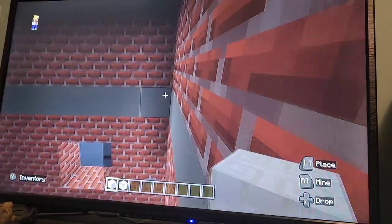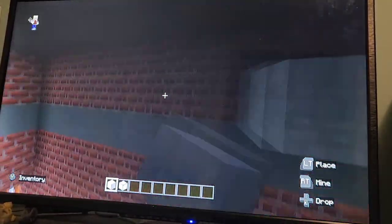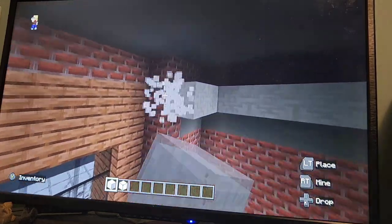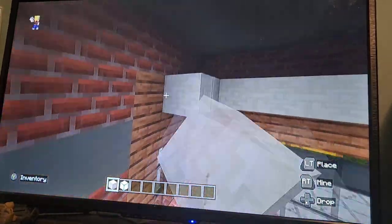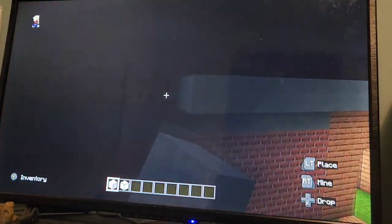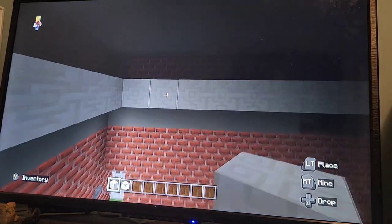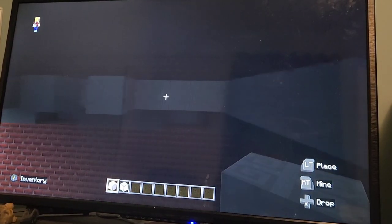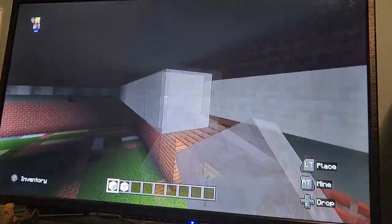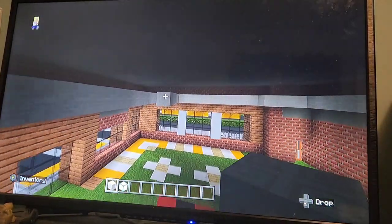First thing we're going to do — right above the light gray concrete here, you just want to start putting a chiseled quartz frame around here, and then wrap it into this part of the building because this part's kind of indented. Then you would go all the way around. Then you just want to leave a gap of one between each, and then it should all be even — one block gap from each.